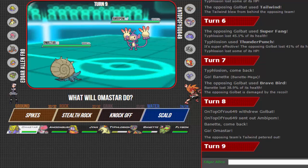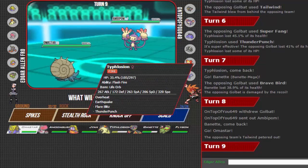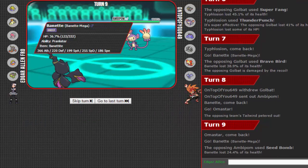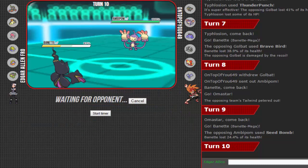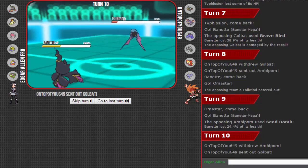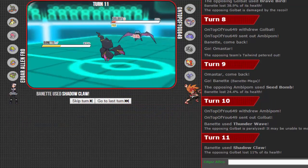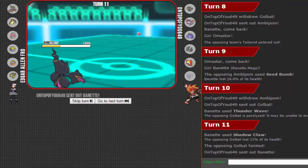Do I get up my Stealth Rocks? What else would he have? I don't know what these things carry, it's so annoying. Seed Bomb — ah there we go. Go for Thunder Wave. Okay, whatever — that Golbat's dead then. I outsped it, that's dead. So no Defog is coming my way. Now I can feel free to get up all my hazards.